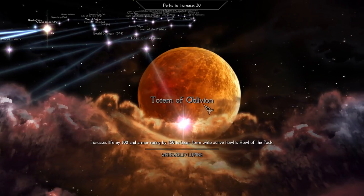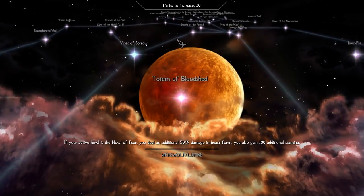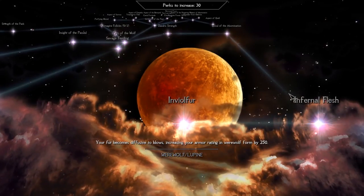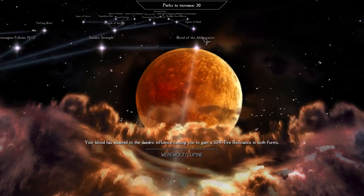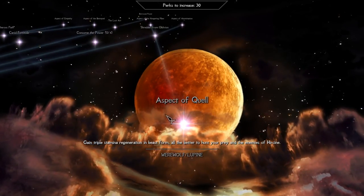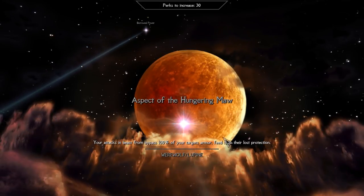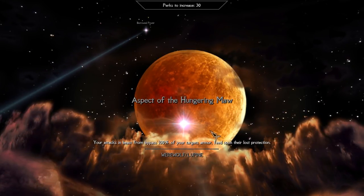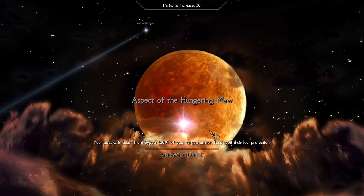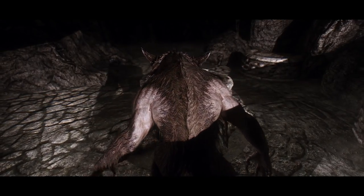Just a few of them. Totem of Oblivion: Additional 100 health and 150 armor if your active howl is Howl of the Pack. Totem of Bloodshed: Additional 50% damage and 100 stamina if your active howl is Howl of Fear. Invile Fur: Additional 250 armor in beast form. Blood of the Abomination: 33% fire resistance in both beast and human form. Aspect of Quell: Gain triple stamina regeneration in beast form. Shredder from Oblivion: Additional 50% damage bonus. Aspect of the Hungry Maw: Your attacks completely ignore enemy armor. The Hercine Tree is great for aggressive players focused mostly on beast form only — it gives several hundreds of bonus armor, nearly reaching the armor cap in beast form, and in summary, possible triple damage together with 100% armor penetration.